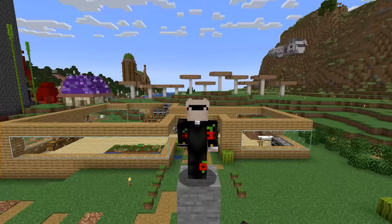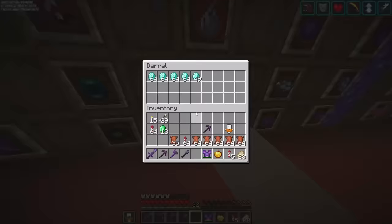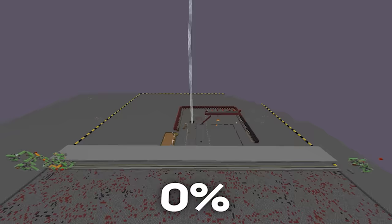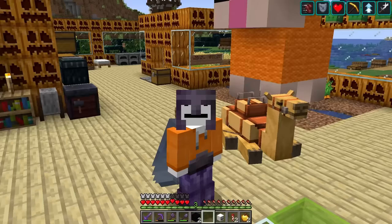Recently he pranked me because I stole all his diamonds, so to get him back I'm going to strand his base in the middle of nowhere. Progress was going great as I just finished 15% of the first layer, but there was a huge problem.